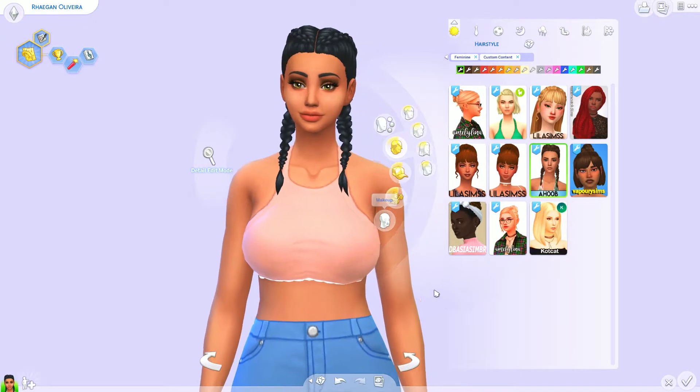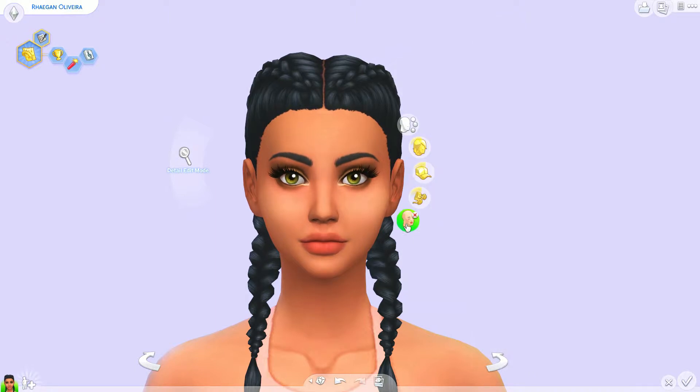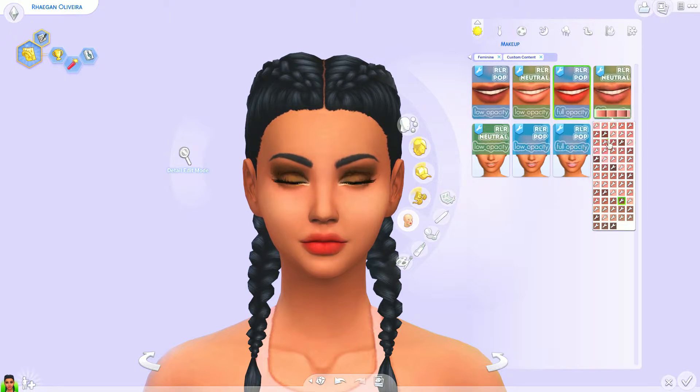I'm just going to put her back in this one. For accessories, I have the ones I showed you, and of course the Kajiko eyelashes — I've had these forever, I just left them in my game. For makeup, we have these neutral lips by Amo Bay. Right now she is wearing these neutral full opacity — it's basically just like your lips but better. Very, very subtle colors. So we have neutral options in low opacity and full opacity, and then pops of color in low opacity and full opacity. These are really, really well done — it just looks like your Sims' lips but better. I'm going to leave her in these little peachy ones.